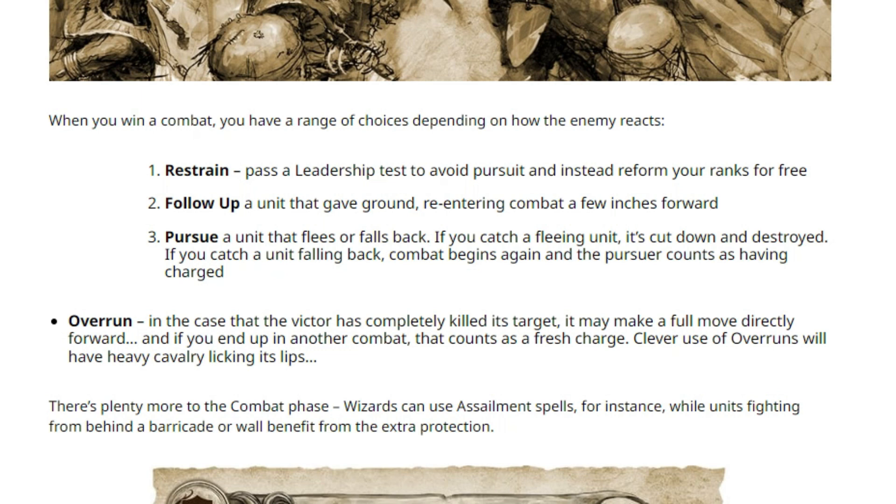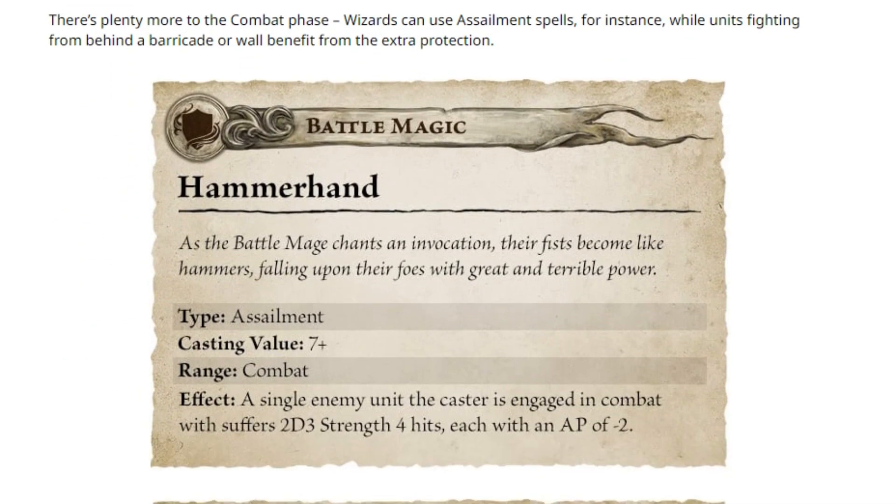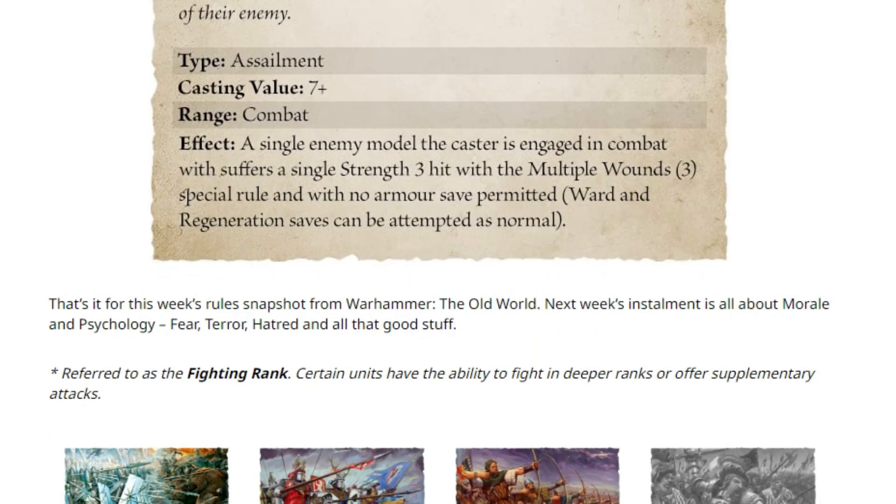There's plenty more in the combat phase — wizards can use spells, though spells are no longer spells; they're abilities and weapons, which is kind of sad but that's what it is. For example, fighting behind a barricade offers extra protection, and Hammer Hand is a close-combat spell at 7+: a single enemy takes 2d3 strength-4 hits. So it's an ability with a dice roll — not automatic, but it functions like an ability. That's it for this week's rule snapshot; next week's installment is about morale, psychology, fear, terror, hatred, and all that good stuff.